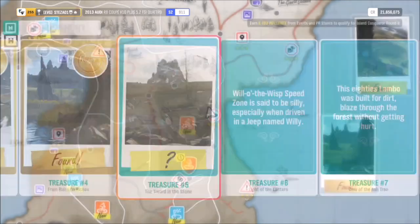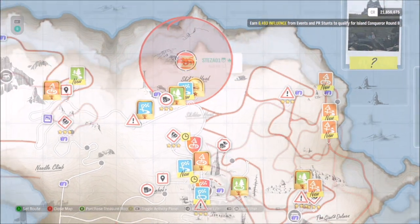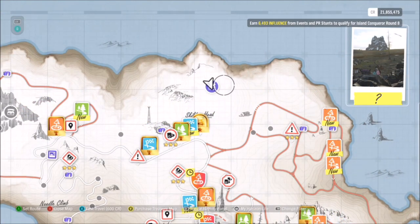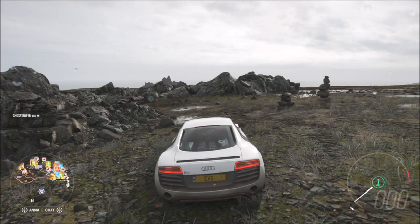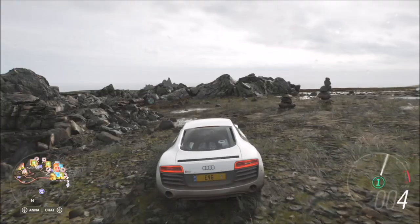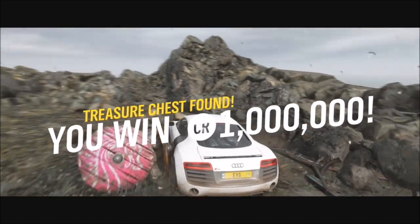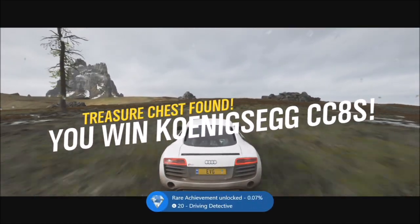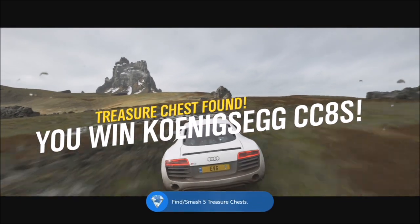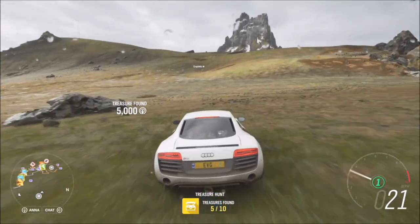That leaves you with the second part, which is a little picture showing you where the treasure box is and giving you a rough location. I'm going to show you where it actually is — it's just to the right of those mountains on the map; it's not that hard at all. When you smash this treasure pot, you'll win 1 million credits and the Koenigsegg CC8S, which is a very cool car, and you'll get an achievement for getting five treasure chests.